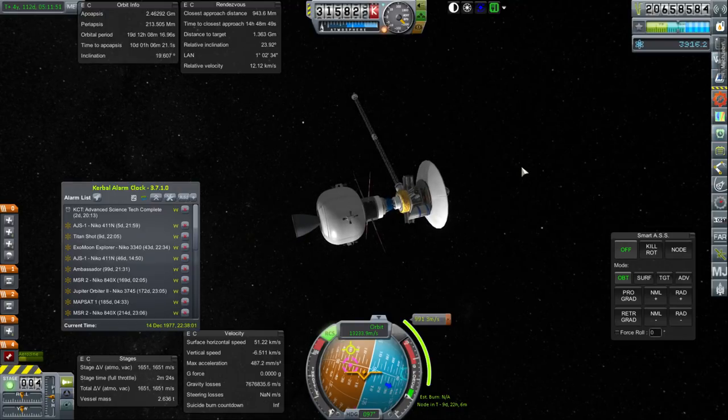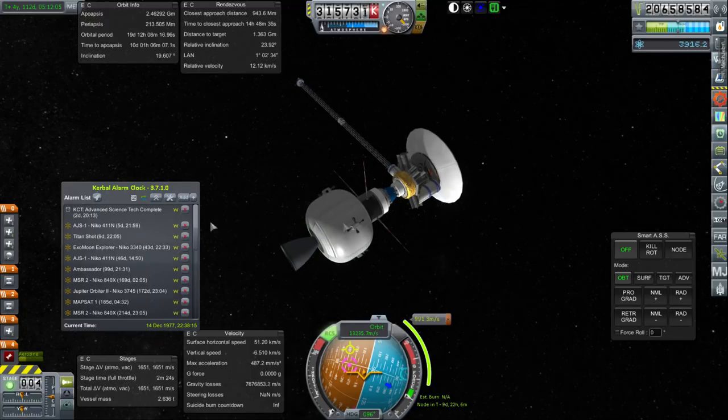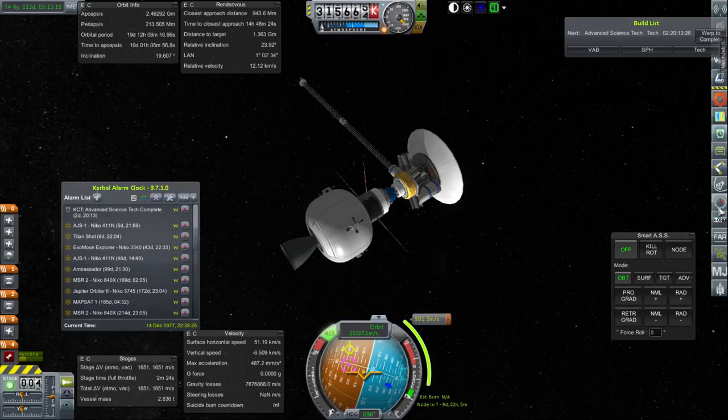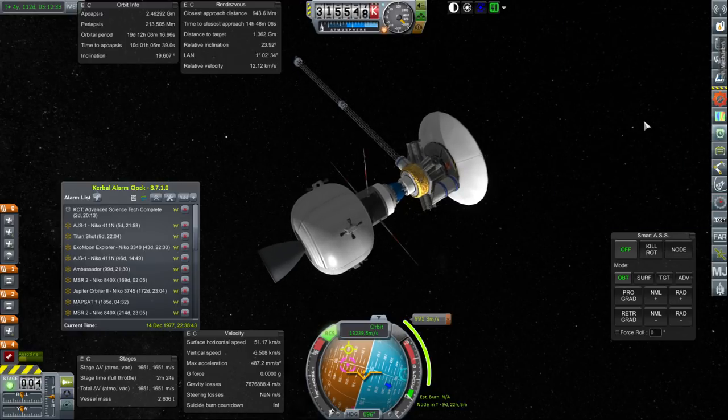We have done many things: we landed a probe on Europa — that hasn't been done before — we got another Kerbal to our moon base, and we flew by Dion. In the next episode we will aim to perhaps even complete this Titan shot. We also have the Exo-Moon Explorer and another Jupiter mission encountering something soon. We've still got 44 days before the science lab that's going to attach to our Earth orbit station is complete. Thank you for watching — if you enjoyed this video please press like, leave comments or suggestions below, and I'll see you next time.